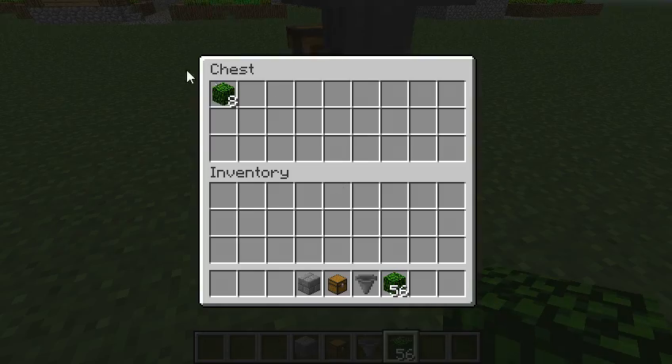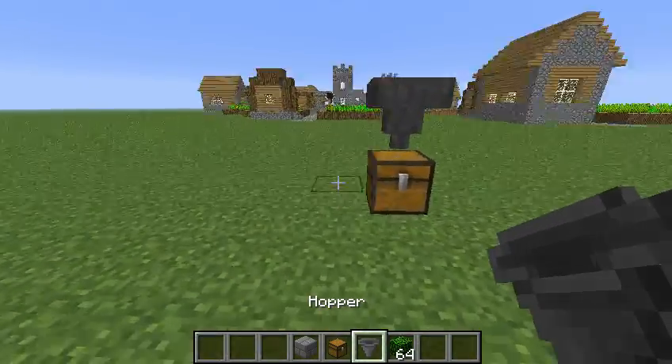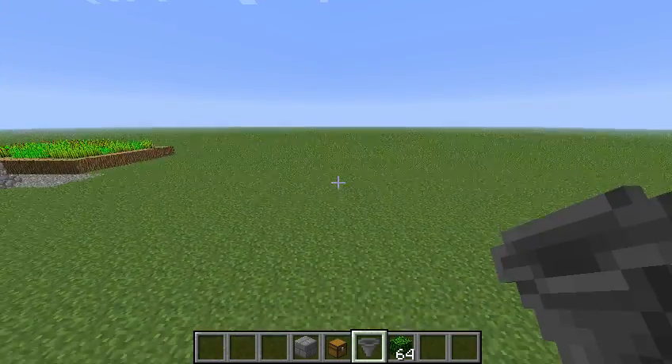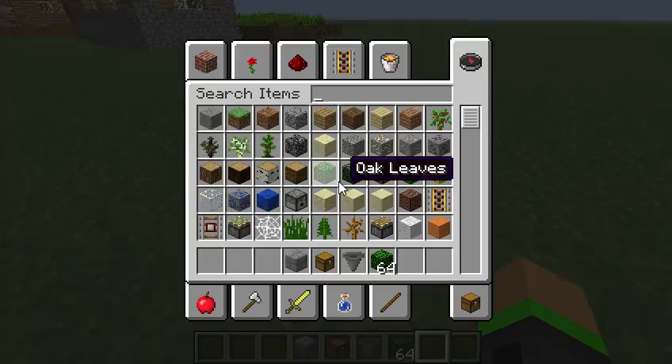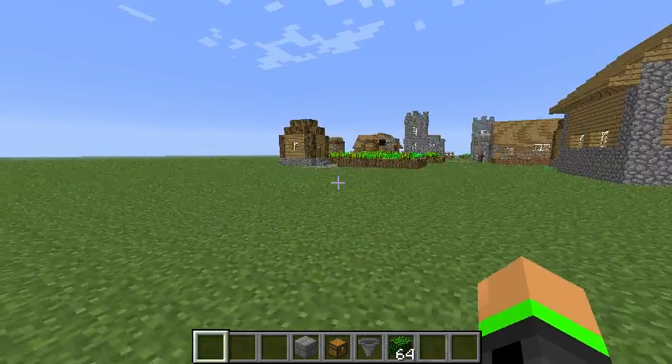If it doesn't fall out, it goes directly to the chest. So if you want to dump your stuff, yep, it just goes right in. You can do all sorts of stuff with hoppers — you can also connect stuff if you're using a ticket server.